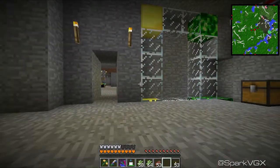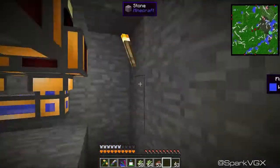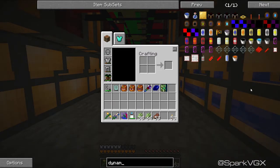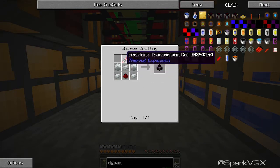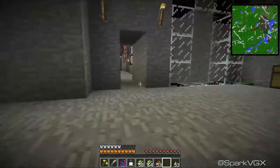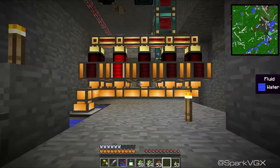So that was one way. The other way - instead of using the steam engines which are using a hell of a lot of coal - is to set up a magmatic dynamo, which just requires lava, not a real problem, easy enough to make. All I would have to do is set up a few of those and that would work just fine. I would get one of those ender tanks which transport liquid, so that's kind of my plan.